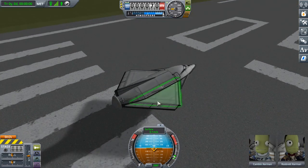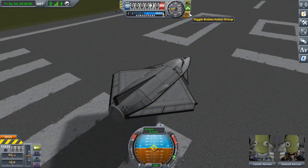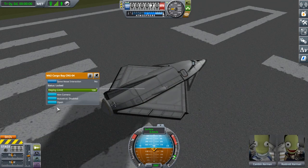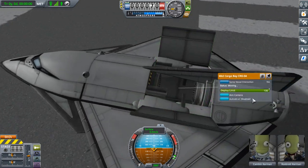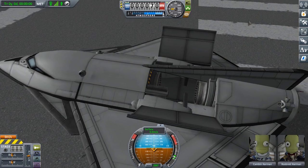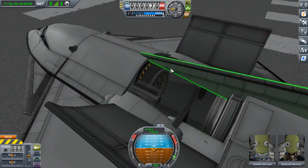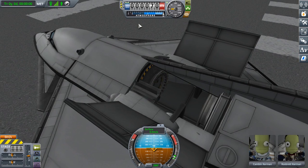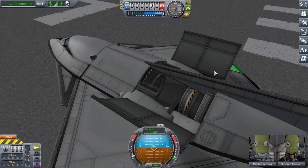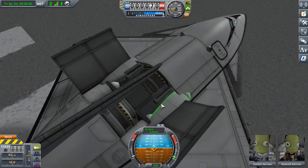Alright, so the first issue, and probably the biggest and most obvious one, is that I'm using a glitch as fuel. If you're not familiar with the Kraken Drive, basically how it works is docking ports have a magnetic attraction to each other to aid with docking, and if you connect two docking ports to the same craft but have them in range of that magnetic force, it will pull the craft forward like a reactionless force.